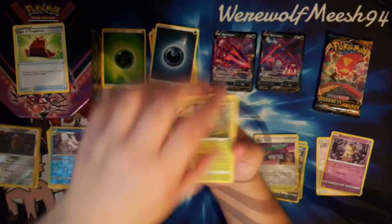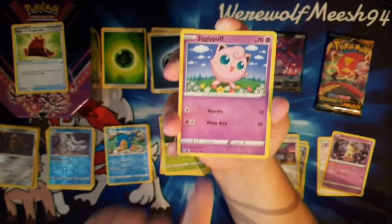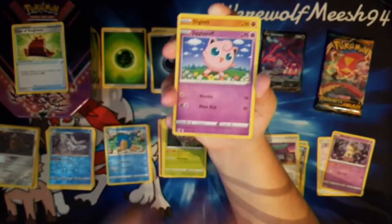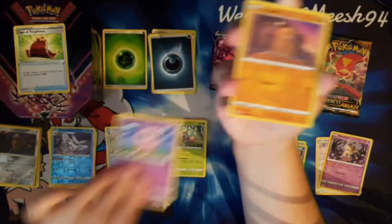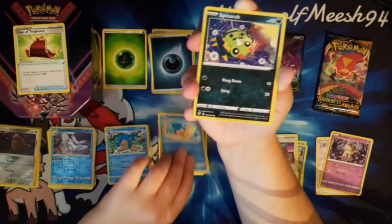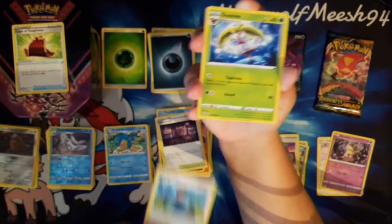We've got two packs left. This is our penultimate pack. There's a Rowlet and a Jigglypuff. Fun little fact for Jigglypuff — when the Isle of Armor DLC came out, the first Pokemon I encountered on the Isle of Armor was a Jigglypuff, and it was a shiny one. My first shiny in Sword and Shield as well. There's another Spikemuth, a Bird Keeper, and a Steenee.